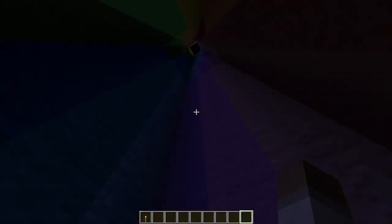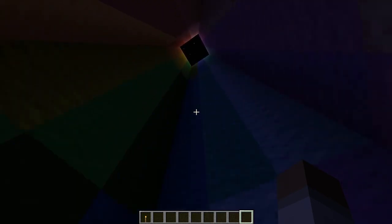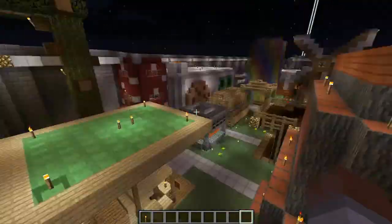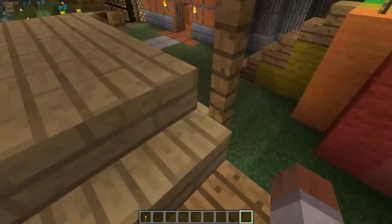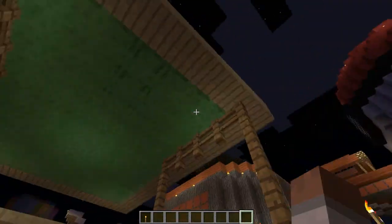Oh my gosh, scary Minecraft noise! Anyway, you can jump down. I thought it'd be a nice little combo using two things together, and in the same way it kind of shields up here, so it's kind of like a roof. I don't know — if it'd be raining and you're watching an archery competition you don't really get wet. So I thought it'd be cool to add.